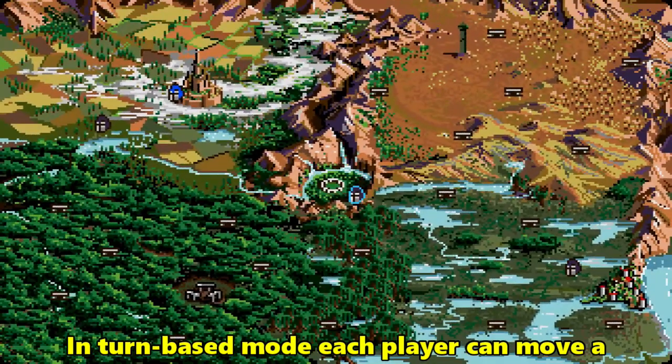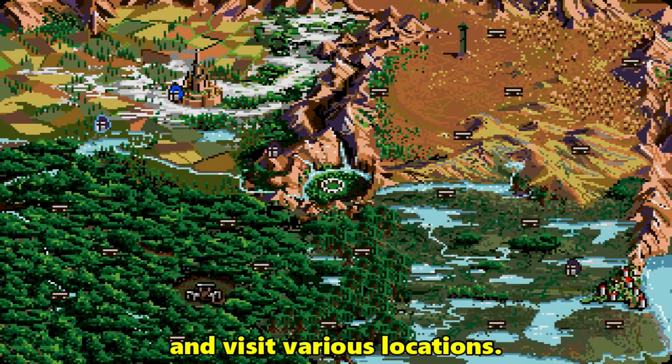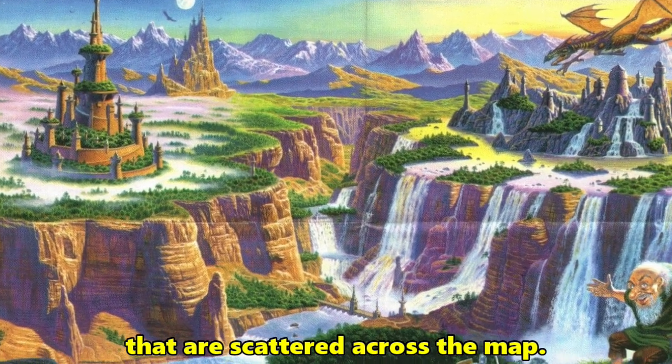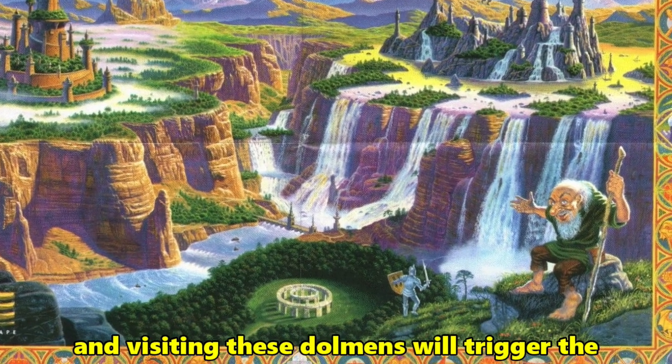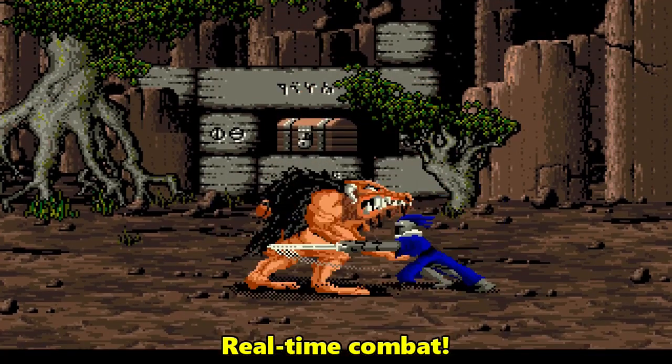In turn-based mode, each player can move a limited distance on the game's world map and visit various locations. You will visit the many dolmens that are scattered across the map. These places represent areas guarded by monsters, and visiting these dolmens will trigger the second main gameplay mode: real-time combat.